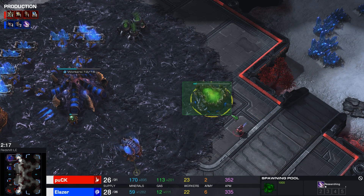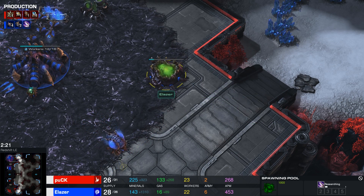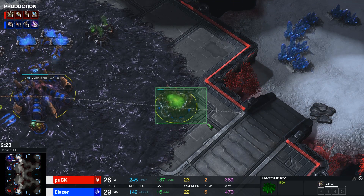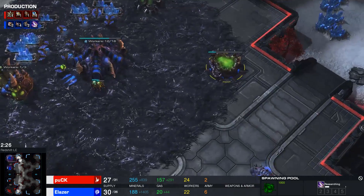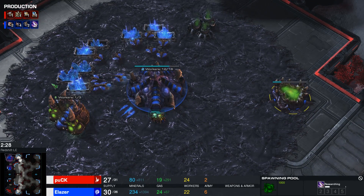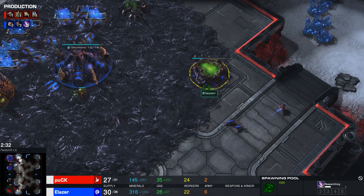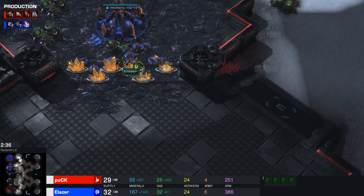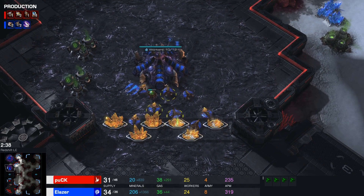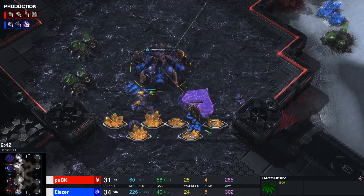Elaser going for that curious spawning pool placement, almost trying to put it on the top of the ramp. Not entirely sure what the reason for that is. At the very least, Zealots aren't going to be able to find any great service area to hide between, for example, a mineral patch and the spawning pool. But all things considered, I don't think it really matters all too much. Alright, so the bases have been confirmed now. Elaser already has 10 workers mining on this gold base.